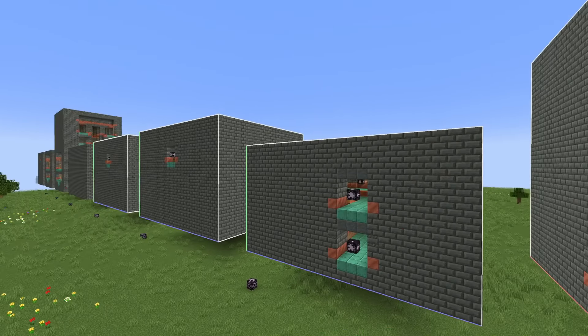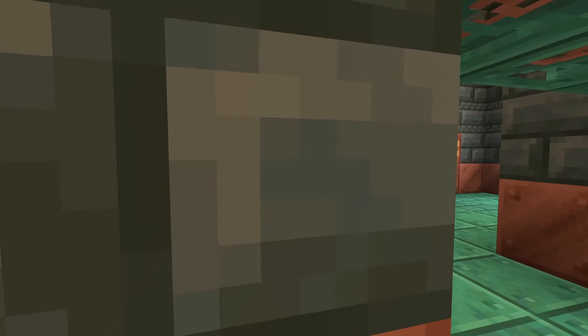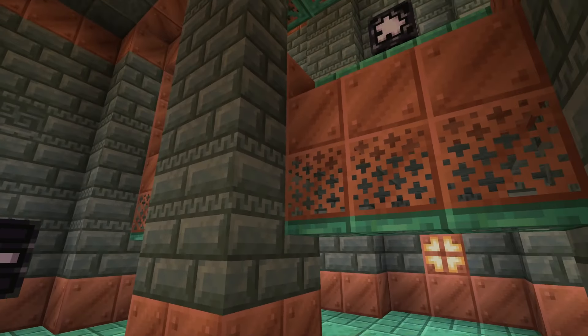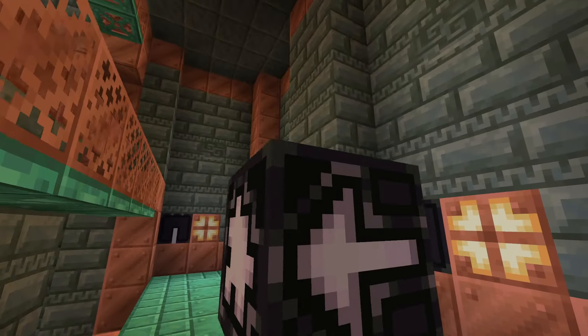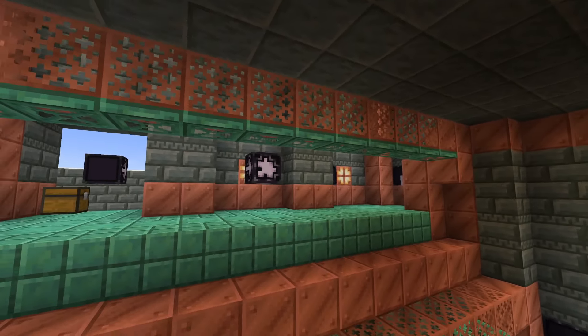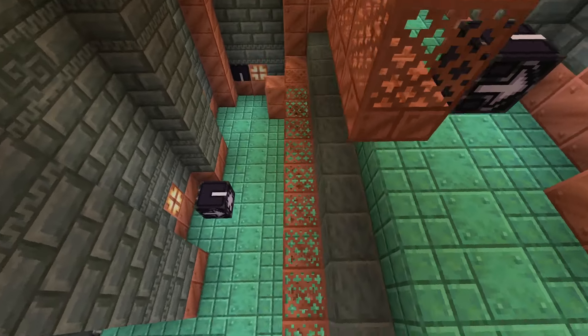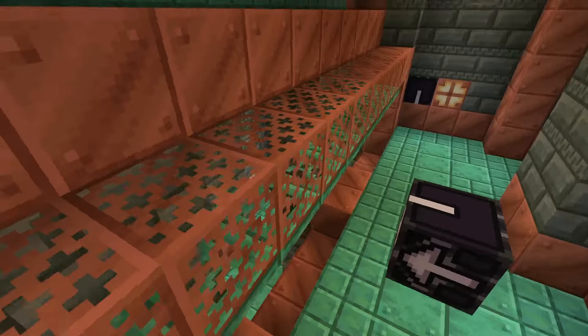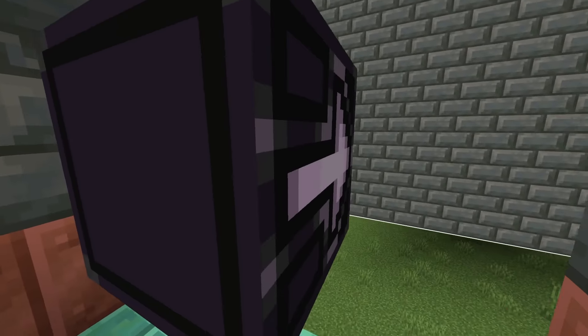Jumping ahead in the numbering, Chamber Eight is quite tall and narrow with different ledges at various levels. You'll find range trial spawners and three different vaults in this chamber. It's quite a tall room — going through the entire thing means falling down or climbing up multiple times.